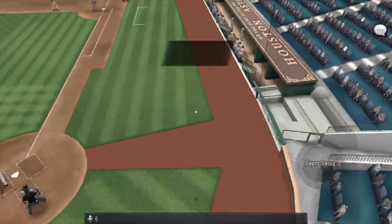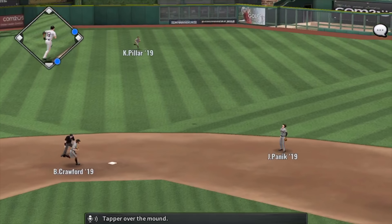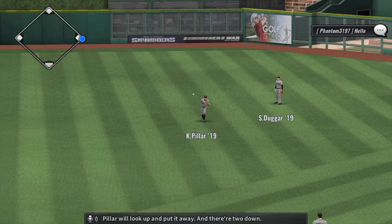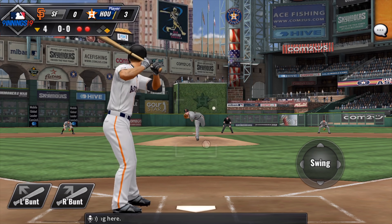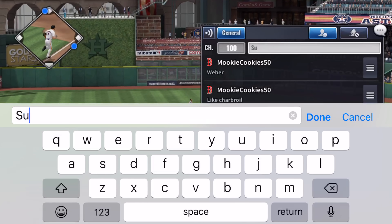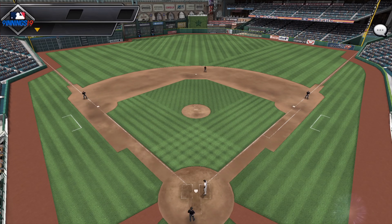A ball gets lifted high up and drops in for a base hit, with a relay to the plate — one run has scored. Whit Merrifield steps up; he singled last time. The ball is tapped over the mound, and Pillar puts it away. With two down, George Springer steps in, but lifts a ball high up and Pillar gets there in plenty of time to put it away. The inning is over.